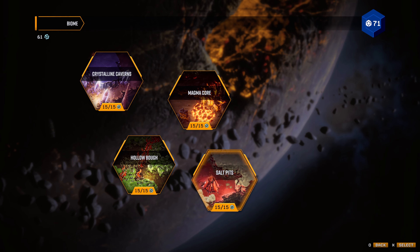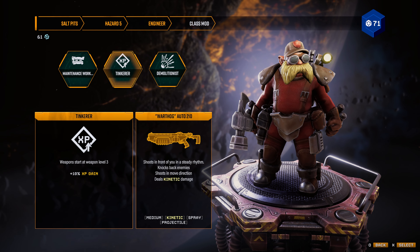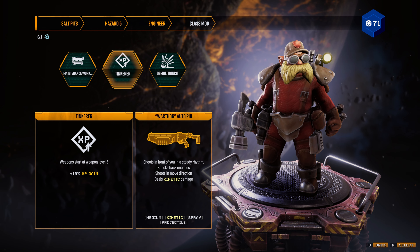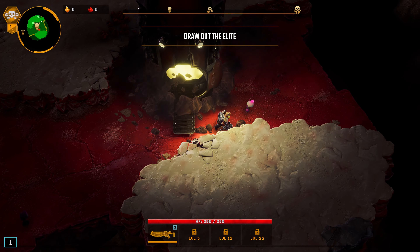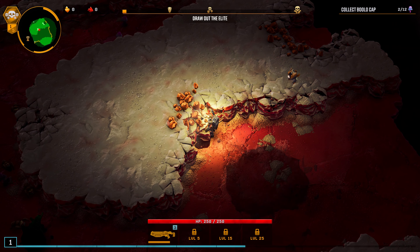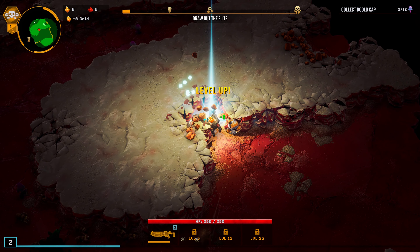Hello brave survivors and welcome to more Deep Rock Galactic Survivor gameplay. Today I want to showcase the Tinkerer because not many players play this subclass - it's not getting much love. You can build something really broken with it, though there aren't many options. The problem is the Wartog because it only fires in the move direction.